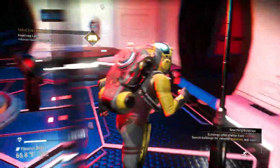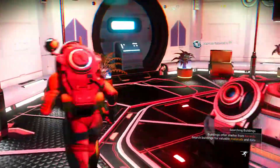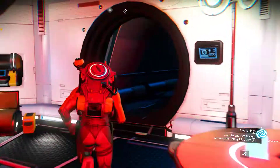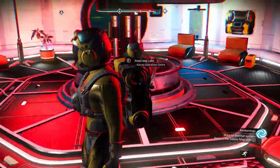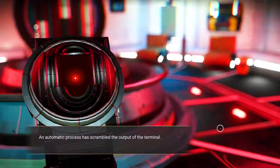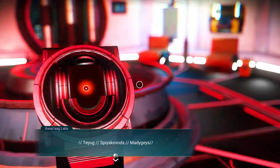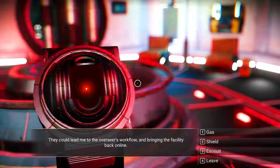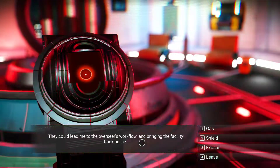The alarm's still going off in here. Operations Center. Can't go in that door — can't go in that door. An automatic process has scrambled the output of the terminal. I can make out a few words, but the rest is lost in static. Those words are nonsense to me. They could lead me to the Overseer's workflow and bring the facility back online. So this is a little guessing game — if I guess the right thing, then I get access to the mainframe and I can have it work for me for a little bit.